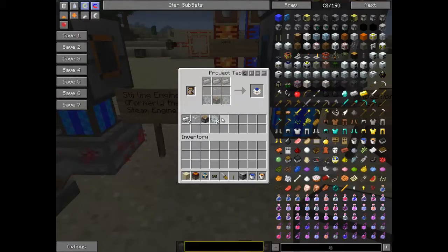You make the combustion engine pretty much as another tier up from the stone one. You need iron gears, which is the stone gear in the middle with four bits of iron around it. Glass, piston, three bits of iron. Easy stuff.